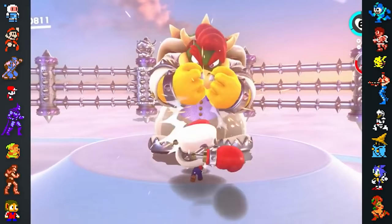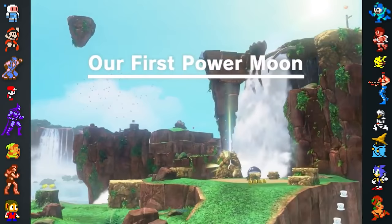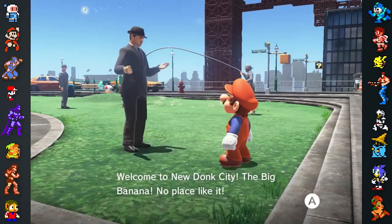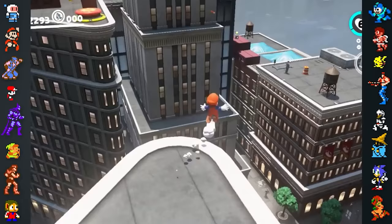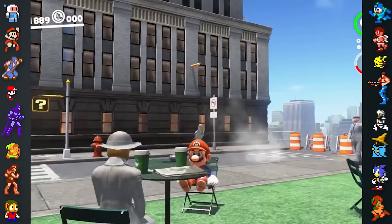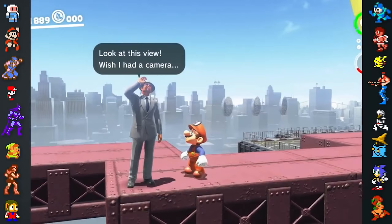That said, the team challenged themselves to include elements that might not fit in a conventional Mario game. They wanted to capture the unfamiliar and unsettling feeling of being in a new place for the first time. This is why the game has many elements that seem out of place at first, such as the T-Rex and the realistically proportioned humans in New Donk City. Nintendo also placed realistic people in New Donk City to give players a sense of scale for the world, helping them understand how Mario moves and jumps in relation to real people. The presence of anatomically correct humans led to many fans asking whether Mario was actually human, as he's so different to the New Donkers.